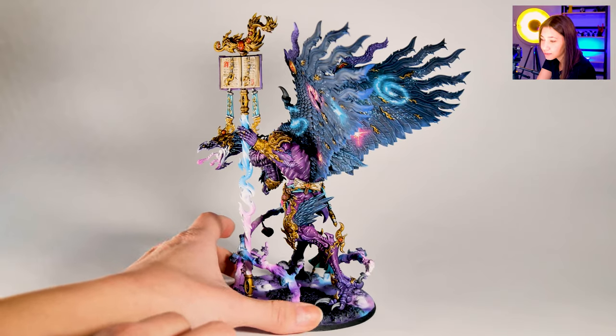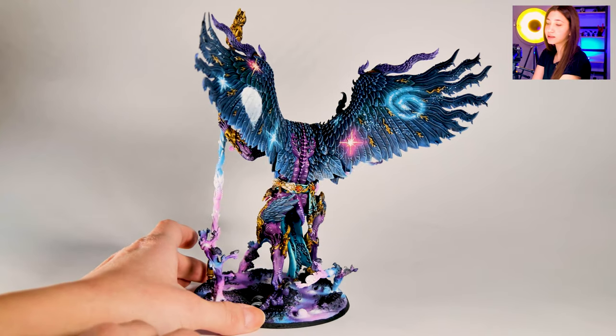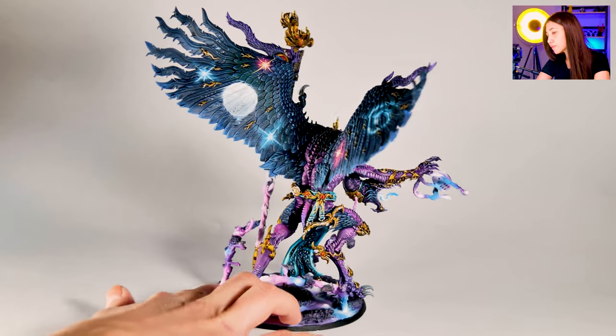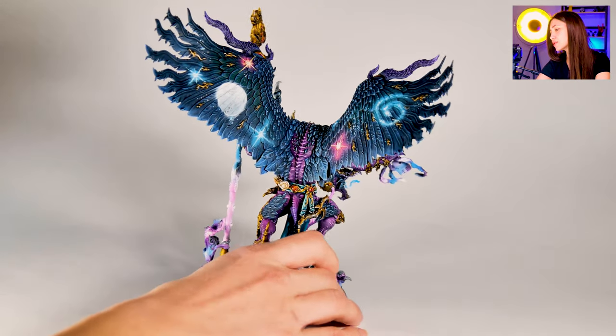This is incredibly beautiful. I don't have to say it probably, but I still want to highlight that these effects on his wings are made as freehands. You can see this little moon here and the stars, and this is actually the symbol of creation — it's so amazing.